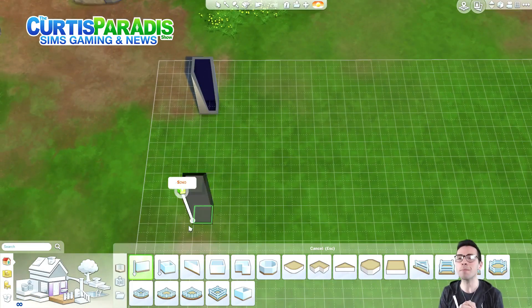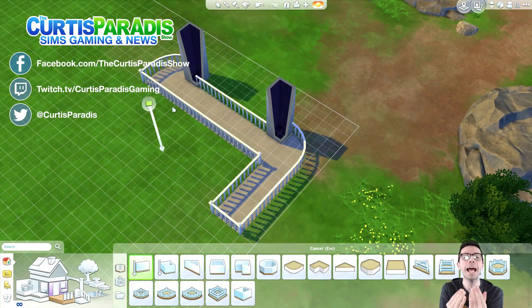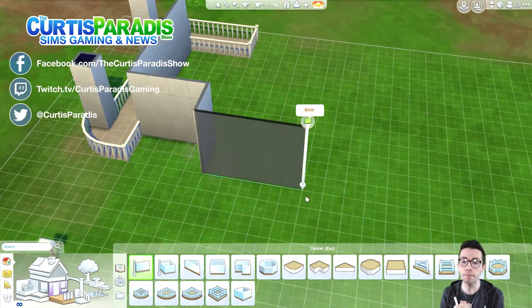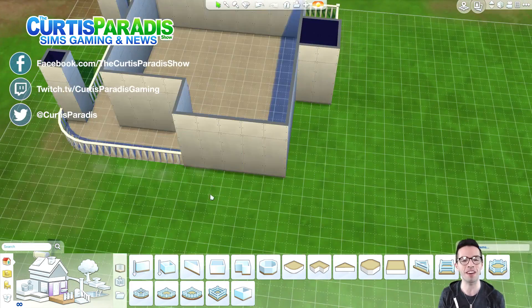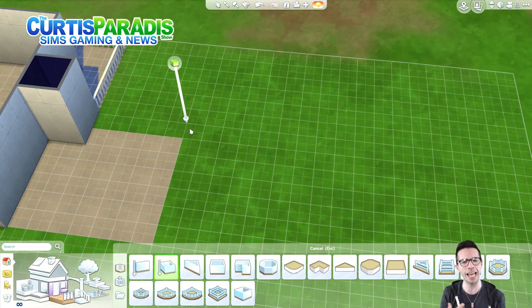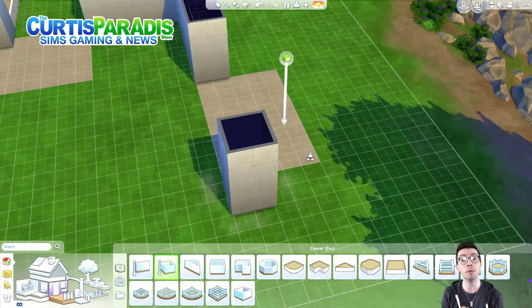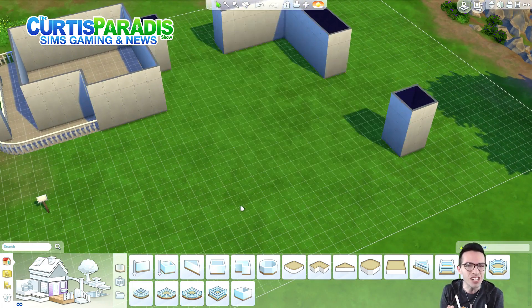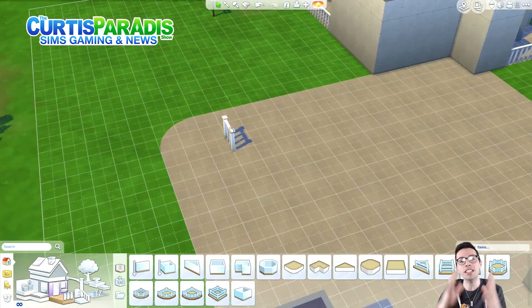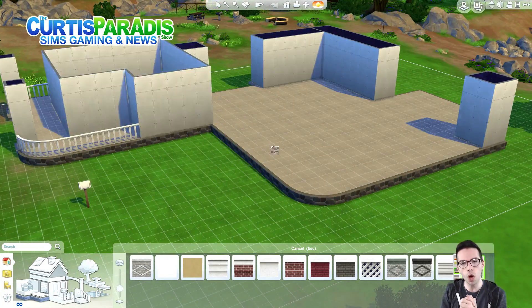Hey everyone, it's me Curtis Parity, and welcome to another Sims 4 house building video. We're back building inside of the Sims 4 Granite Falls world, which is a fun world I've never built in before. It's sort of like the vacation world that came with Outdoor Retreat. So I thought let's jump into this and build a really fun cabin for your Sims to enjoy when they go on vacation — and that's where we get the Modern Mountain View Home from.